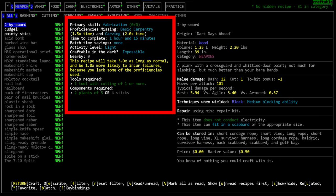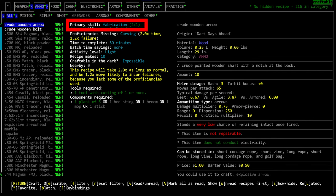In the center of the screen we see crafting information. First is the primary skill — the main skill required for the recipe. In parentheses are two numbers: your current skill level and the recommended skill level. If your skill level exceeds the required skill, you won't gain experience. Note: in recent experimentals with proficiencies, you can still fail the recipe even if your skill level is high enough if you lack the required proficiencies.